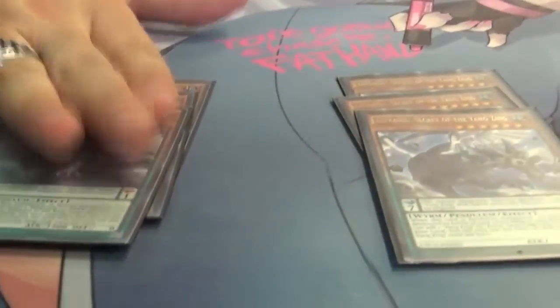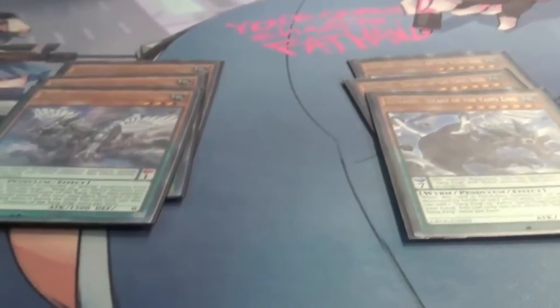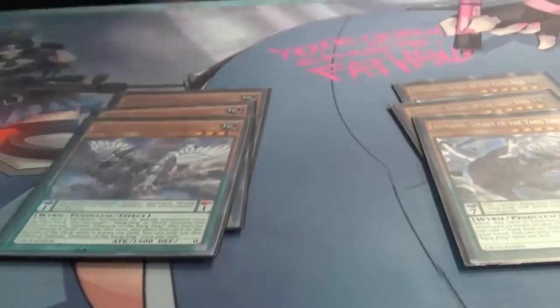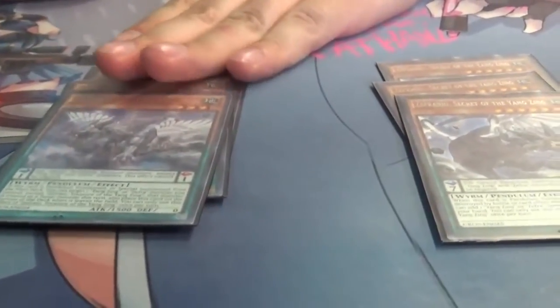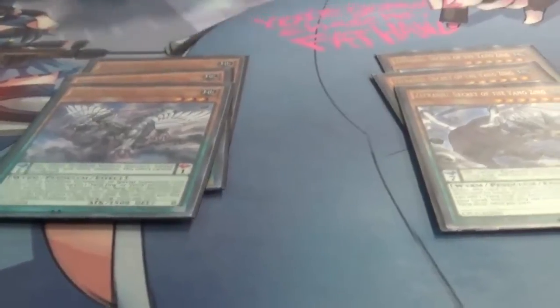Next comes the Yang Zing engine. You run three Zephraxi and three Zephyrny. Zephraxi is the one that synchro summons — when he is pendulum summoned or special summoned from the deck, you get to turn any of your Zephyrs or Yang Zing monsters into a tuner. He is MVP for days. He is probably the reason I beat Clifford's, in all honesty.